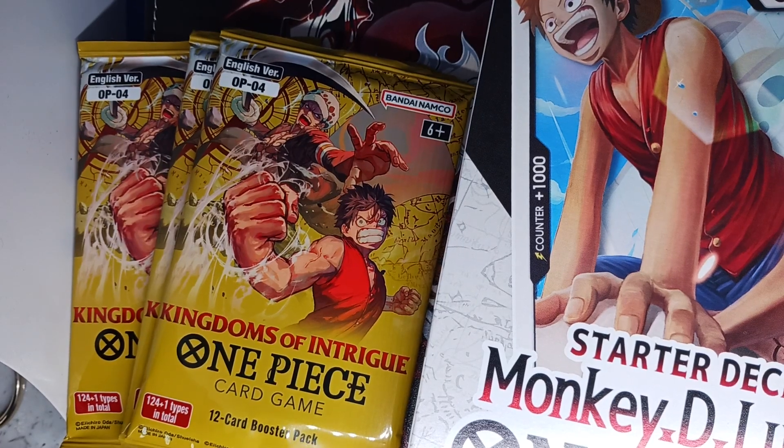Yo, it's your boy Buddha Mike, and we here today. We just unboxing. We got the One Piece Monkey D. Luffy starter deck number 8. Got the OP-04 English version, Kingdom of Intrigue. I'm about to do an unboxing.